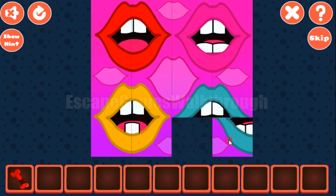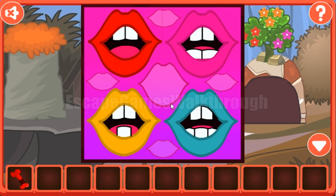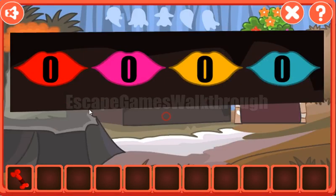Now the puzzle is solved. The first hint we can get here is the color of the slips and the number of teeth. Red has two teeth, pink has four teeth, yellow has three teeth, and teal has five teeth. These numbers we need to enter here: red two, pink four, yellow three, and teal five.